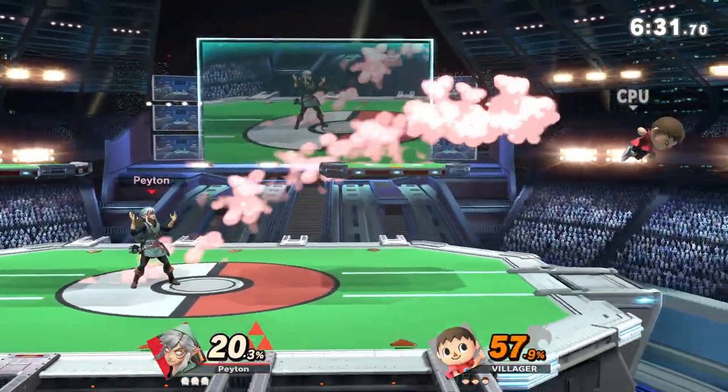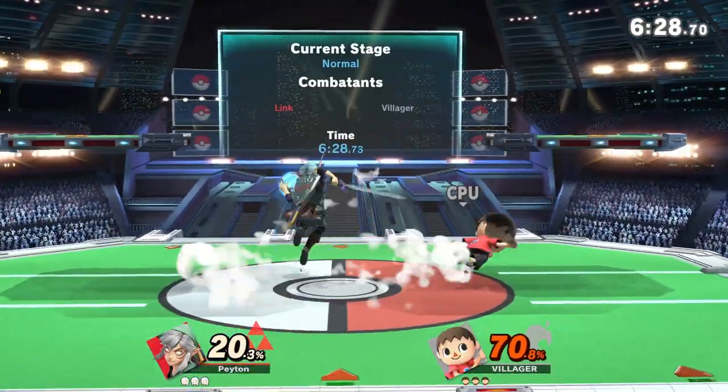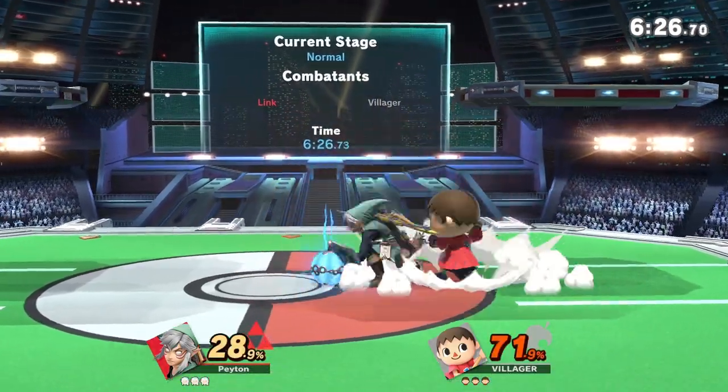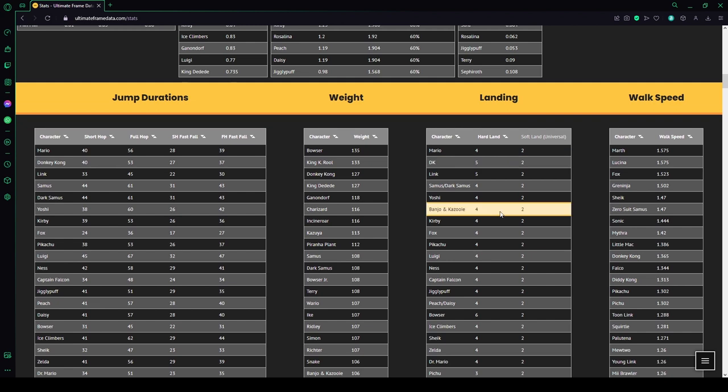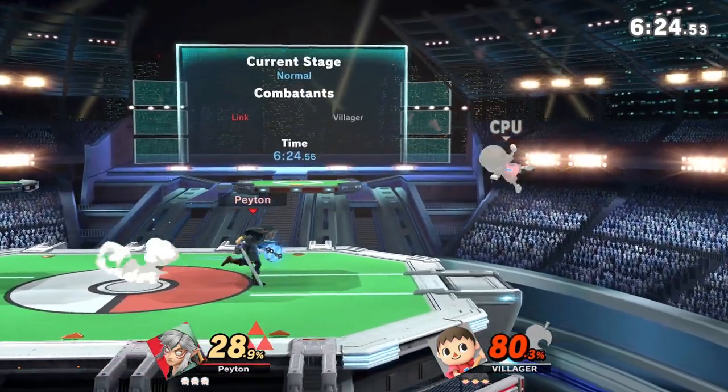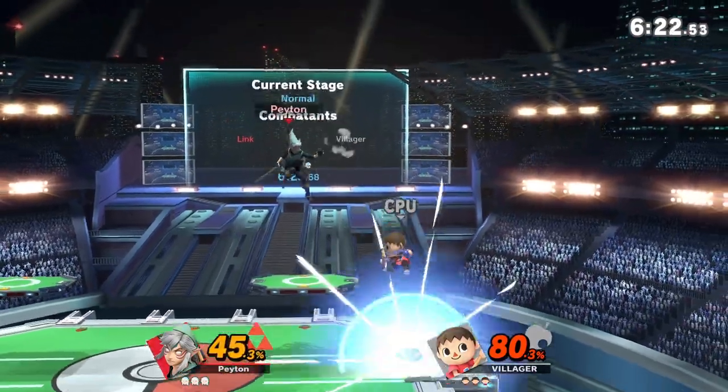I'll leave a link in the description to Ultimate Frame Data if you want to see the landing lag for your specific character. Look for the table labeled 'landing lag'. But to any of my fellow Link mains fortunate enough to find my channel, you're welcome.